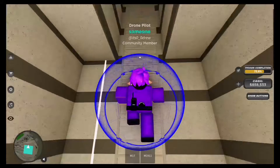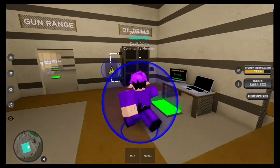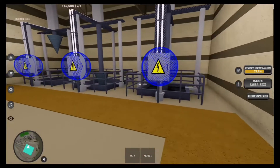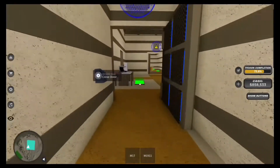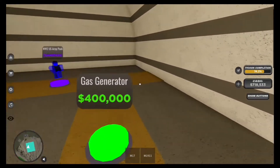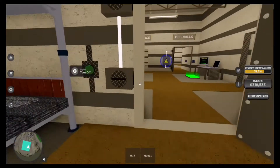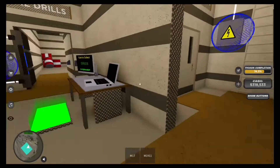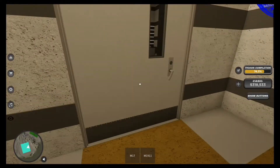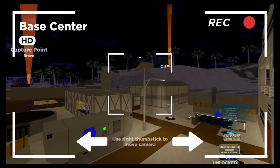Alright guys, tip 1. This is a bit complex, so you're going to have to listen closely. After you complete buying all of your oil drills at the top of your base, you're going to want to focus on your bunker, because you can make a hefty load of cash with the oil drizzle on the bottom. Don't forget the World War 2 thing — you can get a good amount of cash from that too. So if you want to start off getting a lot of money quick, I recommend you do that.